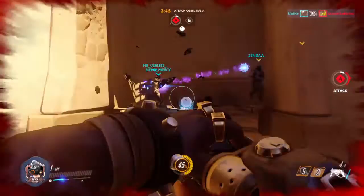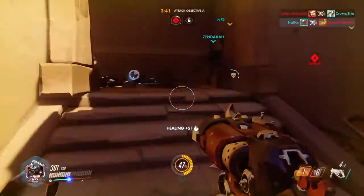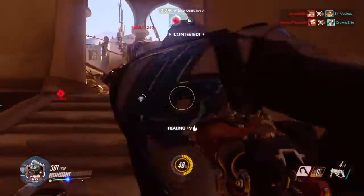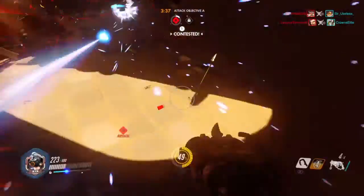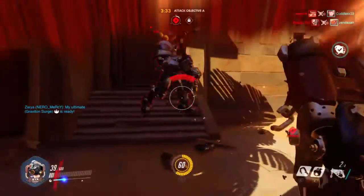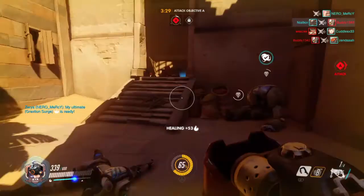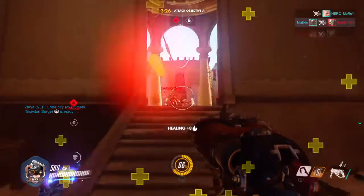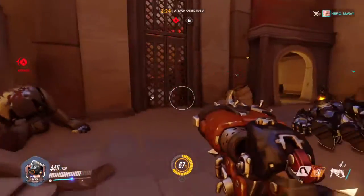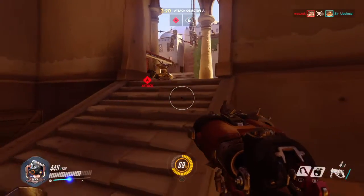Looks like we cornered this Lucio but it's Lucio so we can't really hit him. I'm stepping back to take my healing. Someone was on the point. We finally got the Reinhardt down. We're going to have to push in now, but a lot of us have died. They may have moved the turrets so we might be able to sneak in.